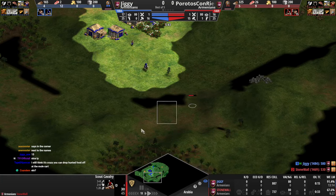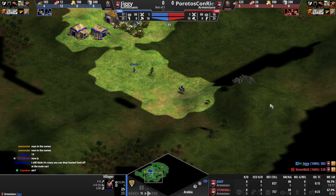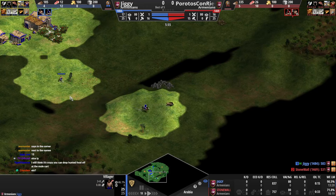Opponent took two uphill hits, so he only took 15 damage. I don't think sending the villager here is good — it's already too far gone.